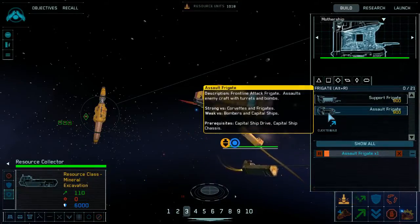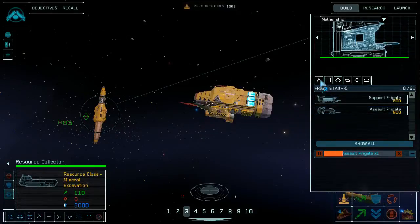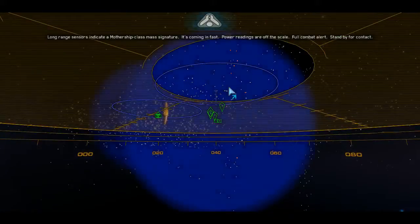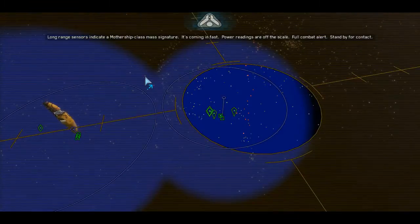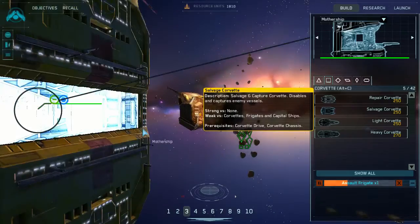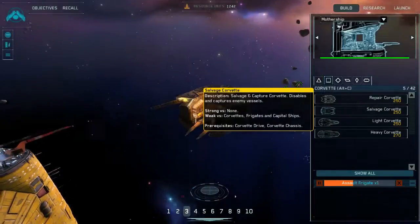The assault frigate is strong versus corvettes and frigates, and I don't believe the Tyrannic Raiders have any bombers, so theoretically I should be able to just fly it right up there. Long-range sensors indicate a mothership-class mass signature coming in fast — yes, that's off the scale, that's okay. The Bantusi — I'll accept your offer of ion cannons.